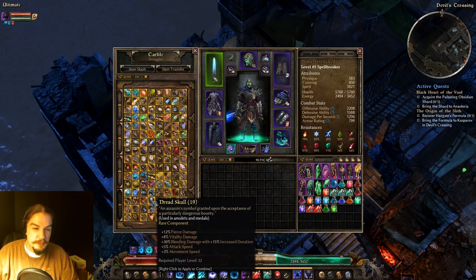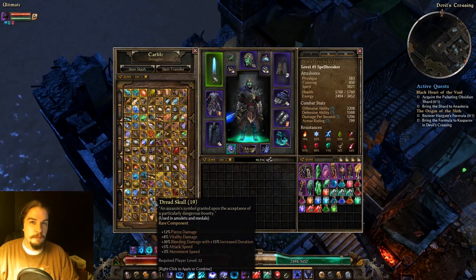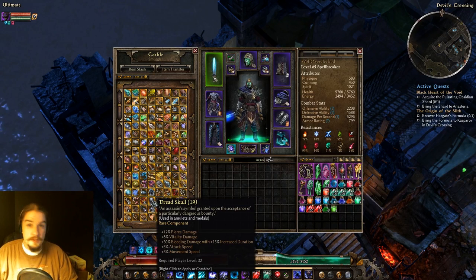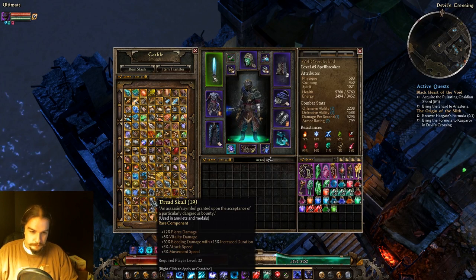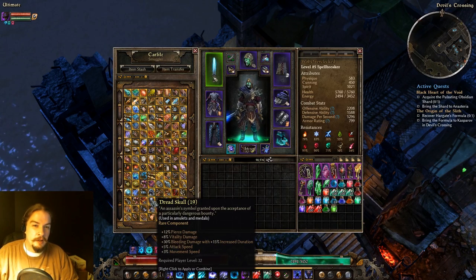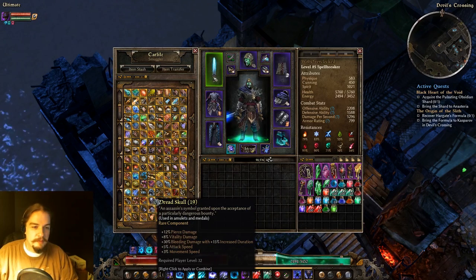Dread Skull gives you Pierce and Bleed damage, attack speed, and movement speed. It's great for Blademaster types, bleeding builds, vitality, or pierce builds — especially if you're based around attacking things with an actual attack. It's also great because of that movement speed bonus, getting your character hurrying along and swinging their weapon faster.